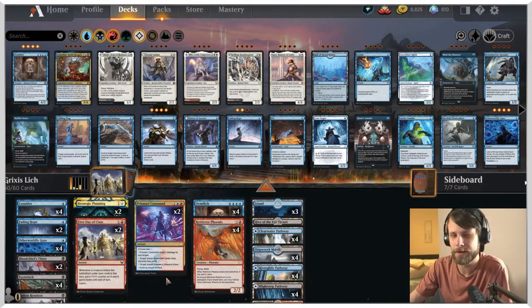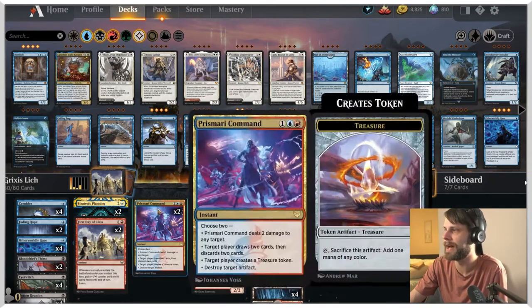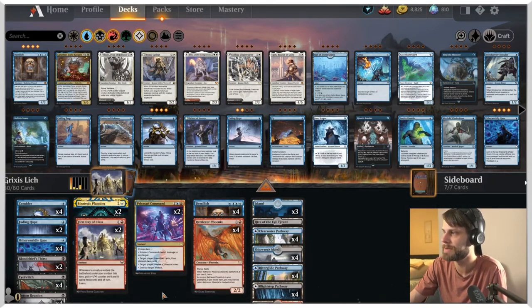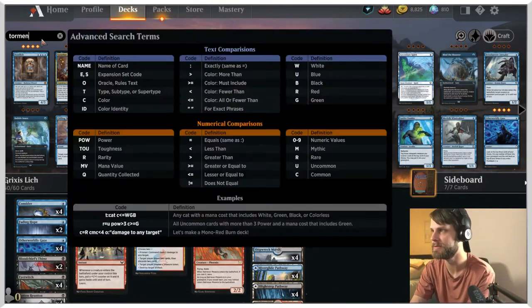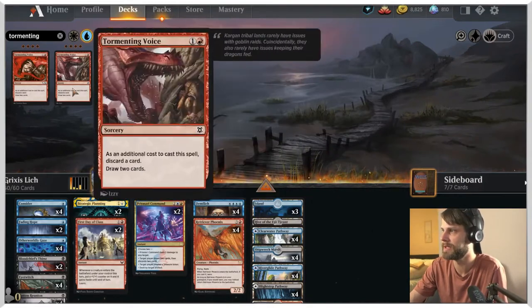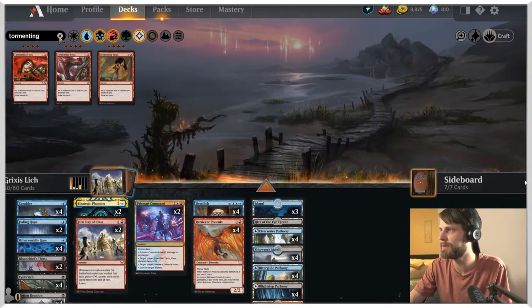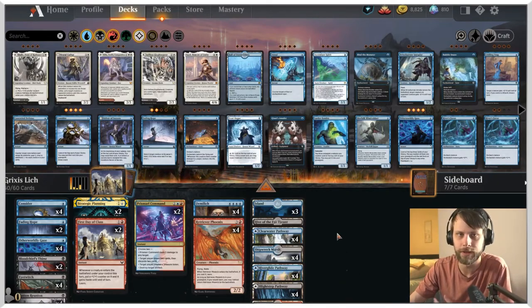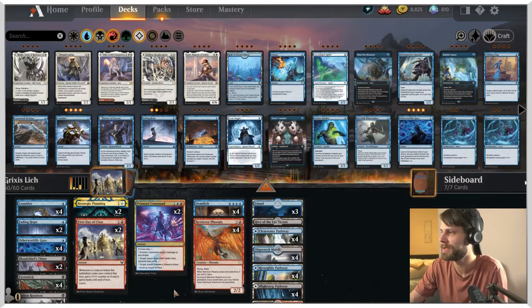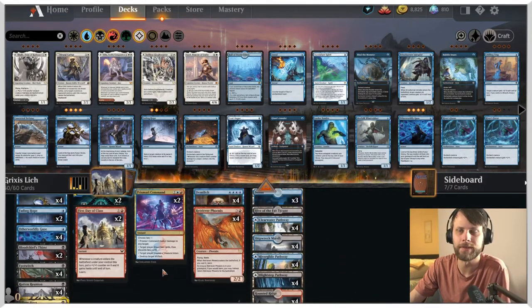I don't have super high hopes for this deck, I'll be honest. The Demi Lich really caught my eye, so I was searching up some different builds, and this is the one that really stuck out to me. I think there are more efficient ways to do this — with Tormenting Voice and things like that, you might be able to do a bit more. But I wanted to give this a fair shot. It may not work; we're just going to give it a shot and have some fun.